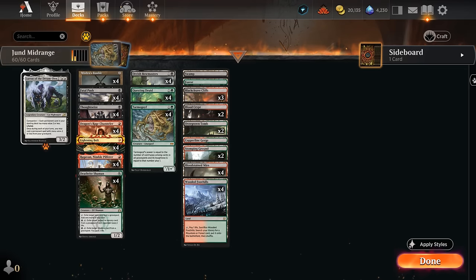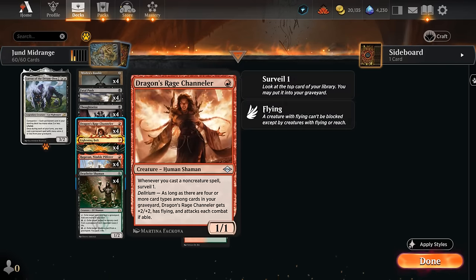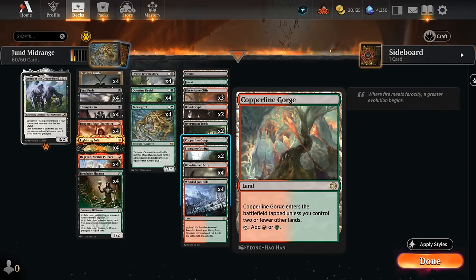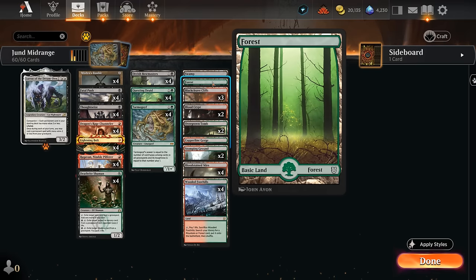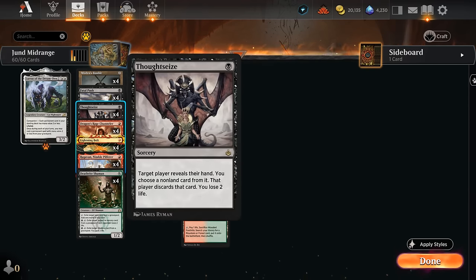Blackcleave Cliffs on turn one is perfect for casting Thoughtseize as a discard spell or a Fatal Push while also casting our red one-drops. Deathrite is still black, so a black-red dual land is kind of ideal on turn one. But we still won't have enough green sources for Questing Druid, Tarmogoyf, and the green ability on Deathrite, so I'm also playing a Copperline Gorge. We have one each of basic Forest and Swamp — no Mountain — since playing around Blood Moon doesn't require a basic Mountain.